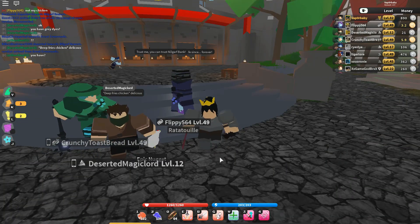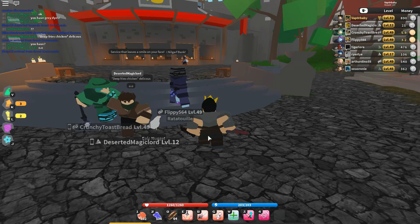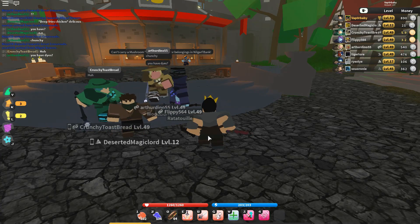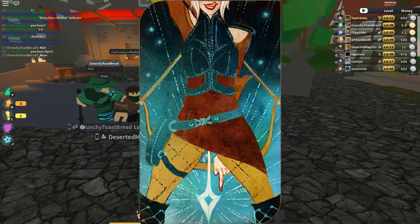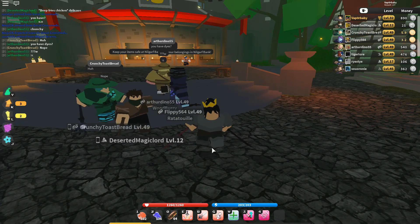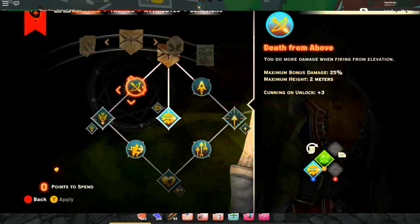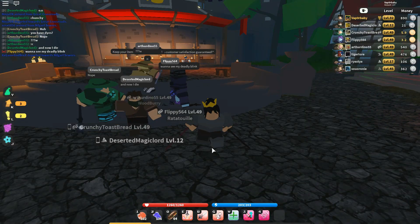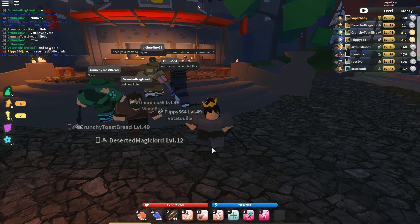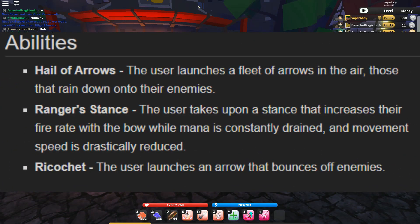The final class within this whole category is the Ranger — pretty much the archers within Visteria. What better way than to use Sera as another example? She uses her arrows to take enemies down in a pinch, just like Rangers in this class who share the power of long range. The moves that Rangers can use are Hail of Arrows, Ranger's Stance, and Ricochet.